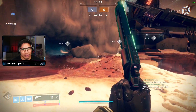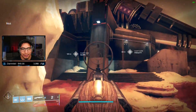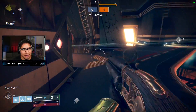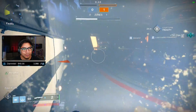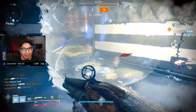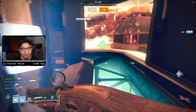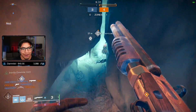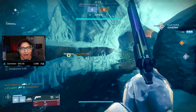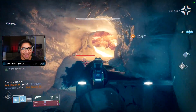Alright, we have a Control match. Let's see what this Fourth Horseman can do — the full auto four-barrel shotty. We're gonna push inside B, I just want to shotgun somebody right off the bat. Waiting patiently around the corner with the shotty. We're gonna rush this guy too — that's what he does. Oh what — alright, the thing has no range. I'm gonna go ahead and just straight up say this thing is not gonna be that good.